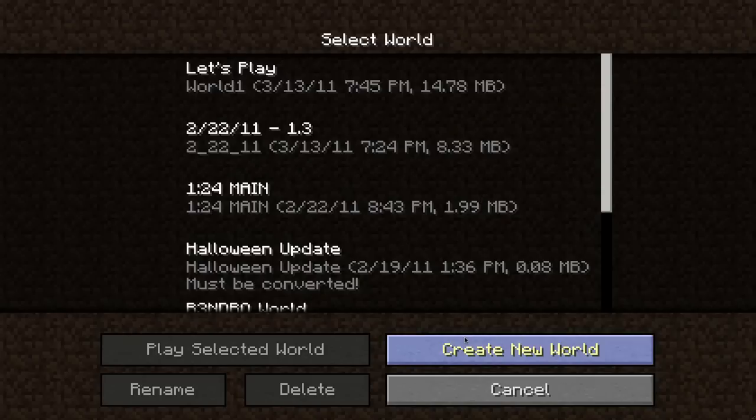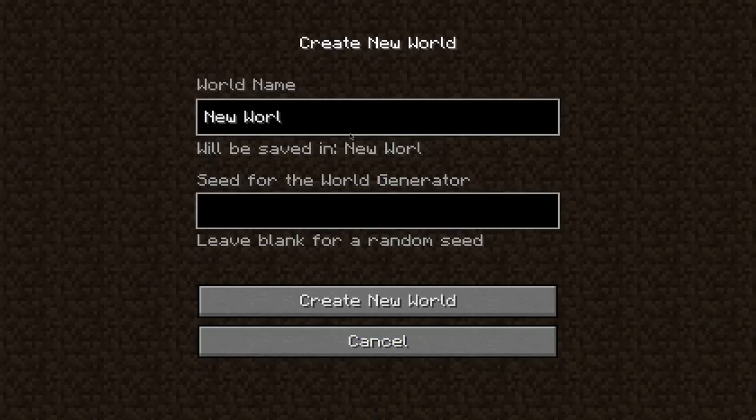Basically what you do is you create a new world, and what you do is you type in your username — whatever your username is — with numbers from a phone. So like 2 is A-B-C, 3 is D-E-F, 4 is G-H-I, and that good stuff.